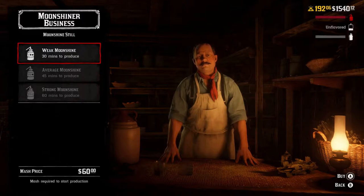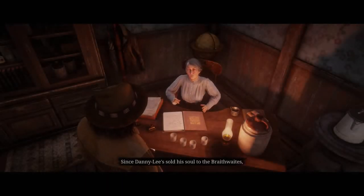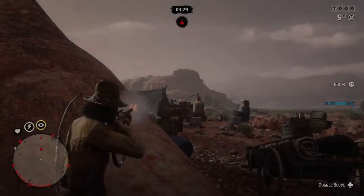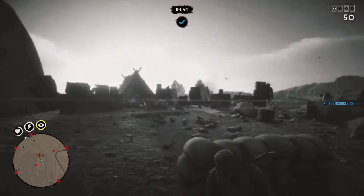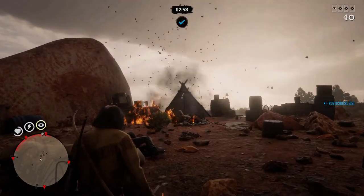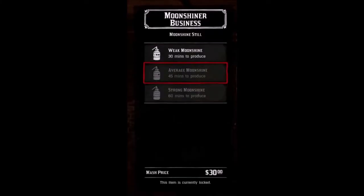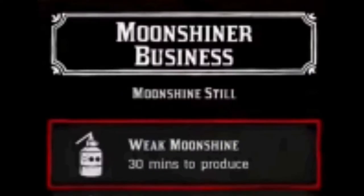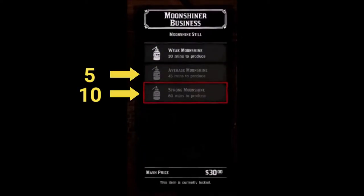Don't throw a wobbly — you're able to reduce the price of mash by completing various moonshine missions. To do these, go and have a chat upstairs with Maggie. Some examples are destroying revenue agent roadblocks and destroying rival bootlegging stills. The missions are fun and you get about 300 XP for each one. From what I can see, it reduces your mash price by $10 each time — a win-win situation. In your early days you'll only have weak mash, but once you hit level 5 then 10, average and strong mash will become available. Be sure to always use the strongest mash available, as this brings in the most money.